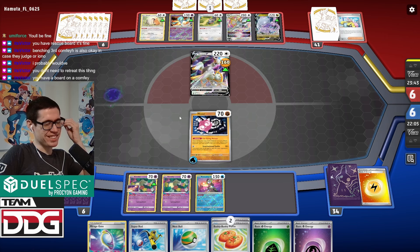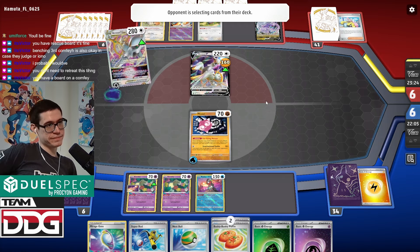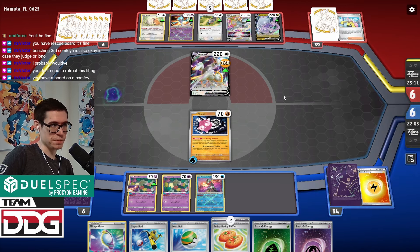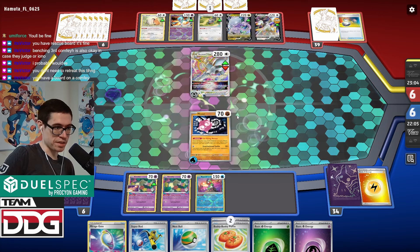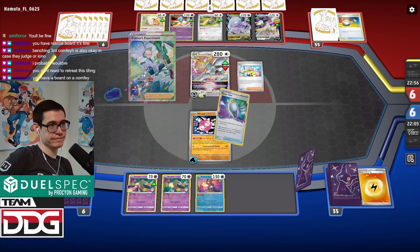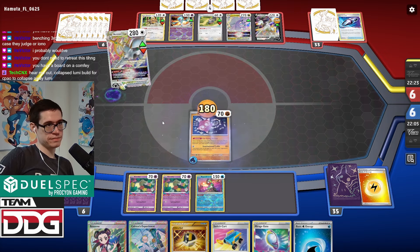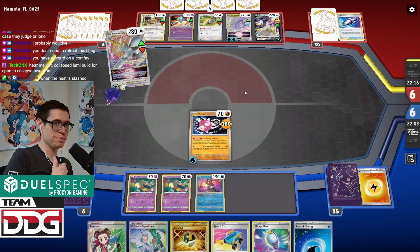They have... switch and double turbo to at least charge up. This dies to Sableye if it evolves. Although they can just grab Chair here which is probably what they do — assuming they have it, I don't know if Groudon plays it. Okay cool. So now I can get three prizes with Sableye if I could even get there. I'm glad I didn't shuffle the deck — give me my Colress. There's enough prizes on board. I'd really like to Sableye this turn.